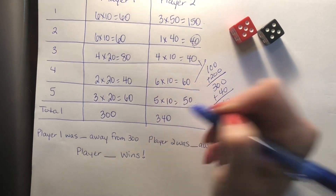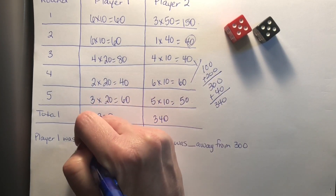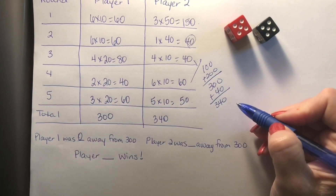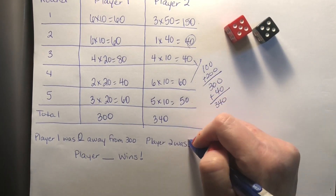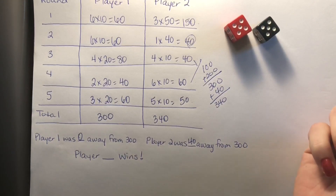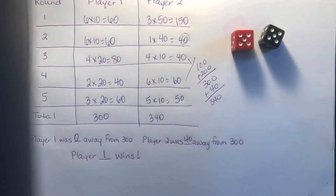So if we're looking at the bottom: player one — how far away was I from 300? Zero. Player two was how far away? 40 — so 40 more than 300. So who wins? Player one wins! I hope you enjoyed playing Target 300 with us today. As you play at home, think about what strategies you're using that help you come close to the target. See you again next time.